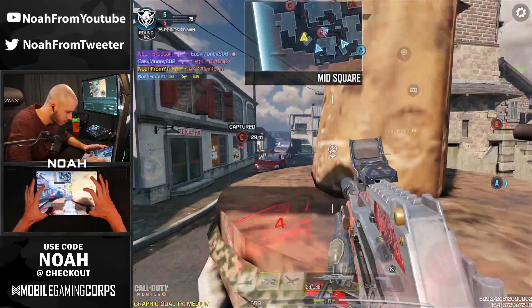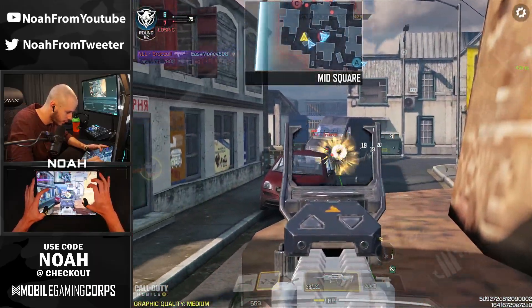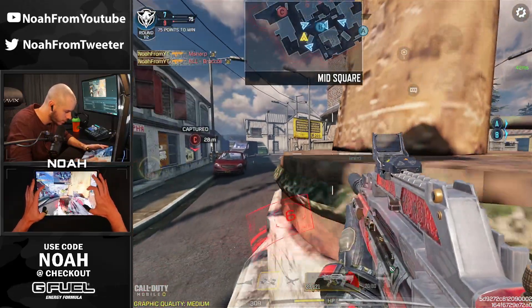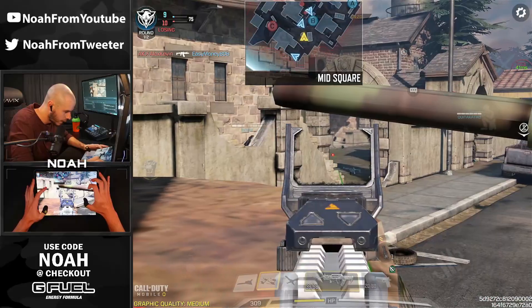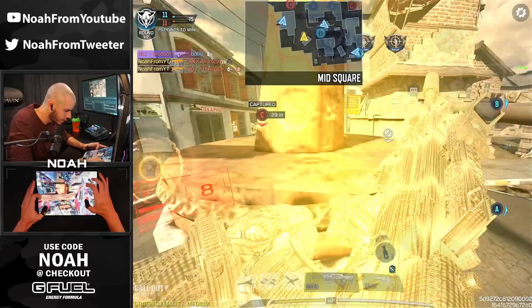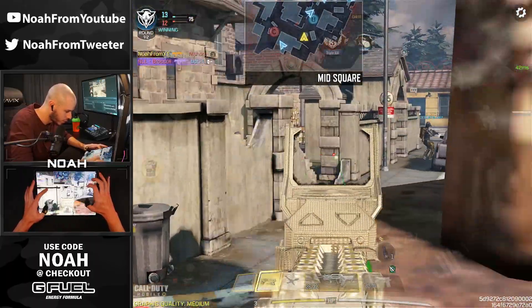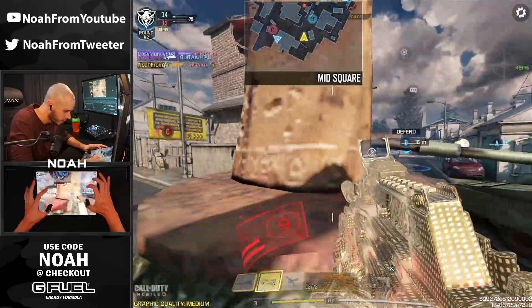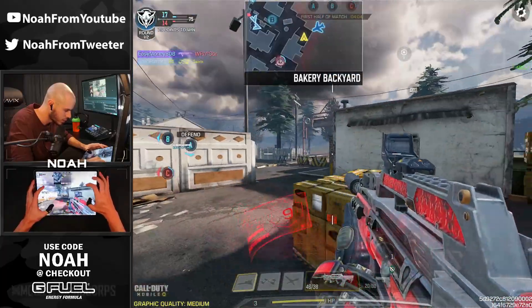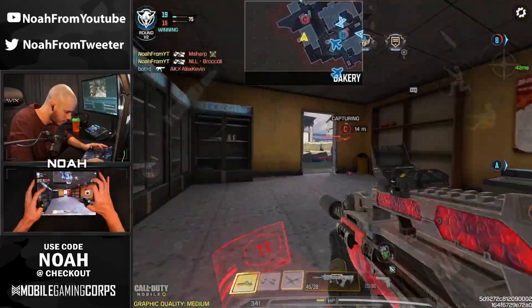Luckily, I'm in a power position and everyone should be spawning up in front of us, so that should be an easy flag cap for our boys on B. We're just actually holding down the statue perfectly. I'm not going to lie — I do feel a lot more comfortable with the 46-round extended mag. It's just easier to take on multiple enemies and multiple fights at once because you do have enough ammo to just spray around.